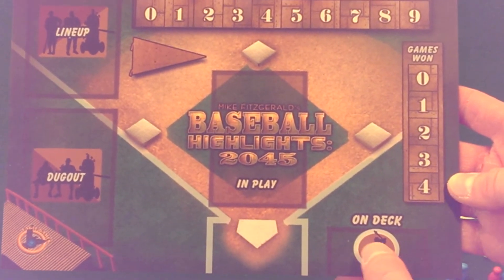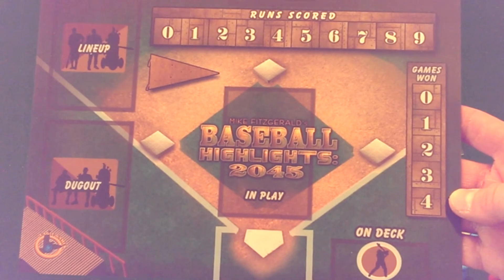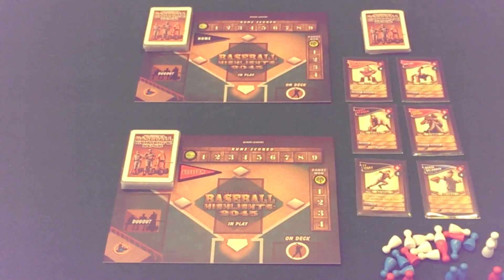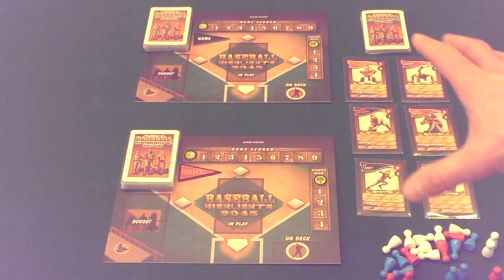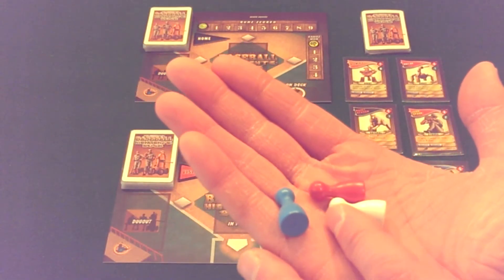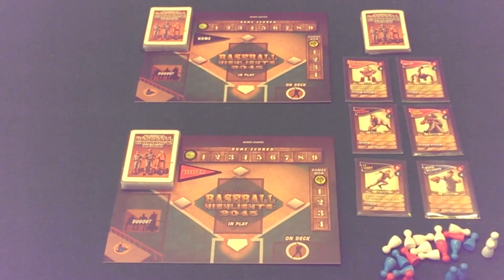There's also an on deck circle where you can keep another card in reserve to potentially use during a game — I'll explain how the on deck works in a bit. Each player will have one of those boards, typically facing each other. Off to the side there will be six face-up free agent cards and then the free agent draw pile. You also get a bunch of wooden pawns representing the different types of runners in the game: white are slow runners, blue are average runners, and red are the fast runners.